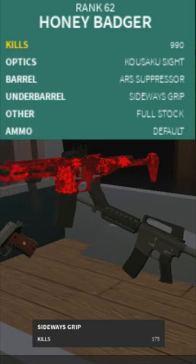For under barrel, you definitely want the sideways grip for the good recoil and the alternate aim, which is actually pretty good to use. For the other slot, you definitely want the full stock for the good recoil and a bunch of other benefits.